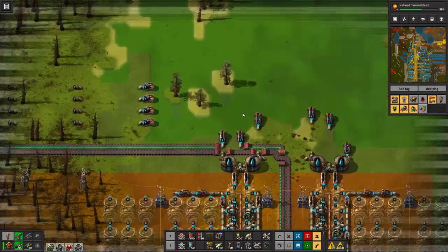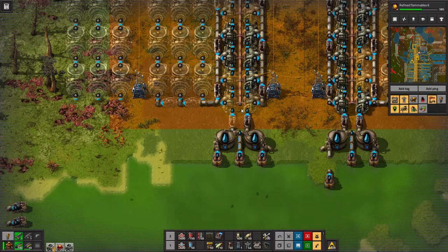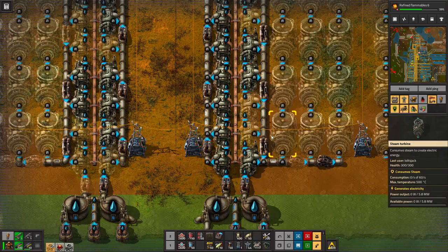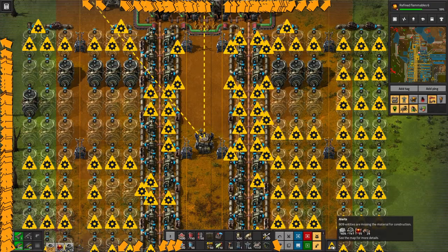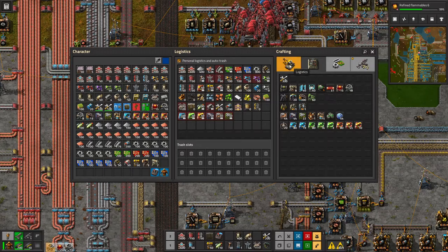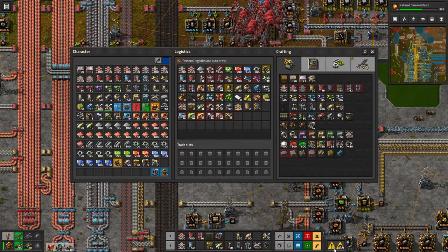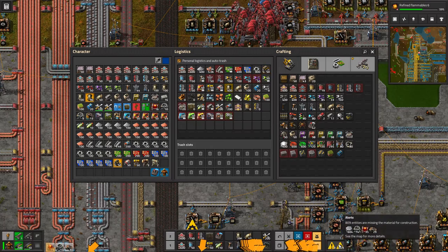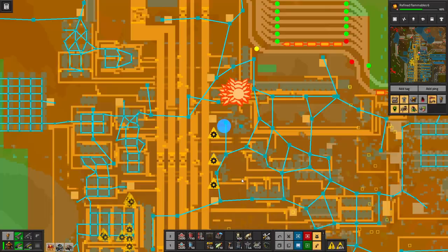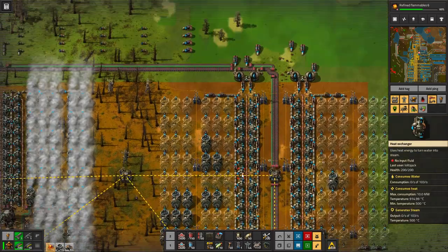Nuclear's just gotten up to temp again. And the ends are up to temp again. Now we just need some pumps — we should probably have made those first, to complete the circuits. We'll make 30 and then we'll see how the rest do.